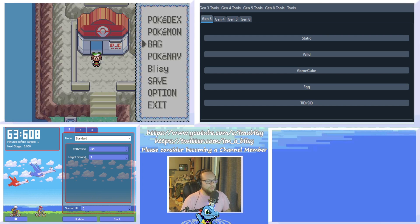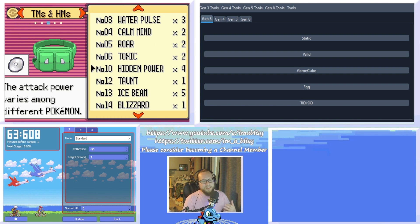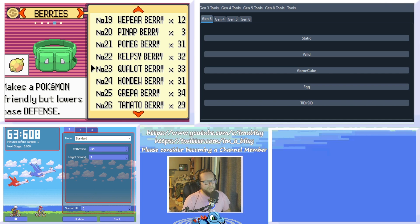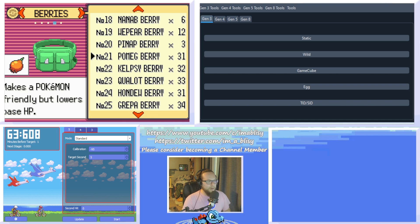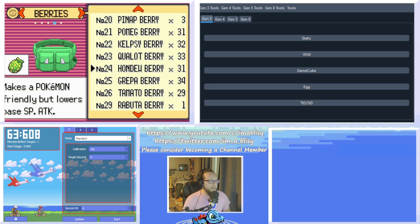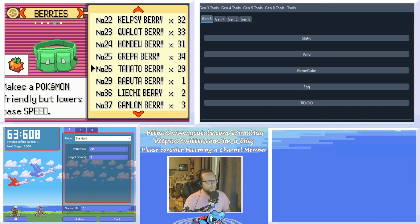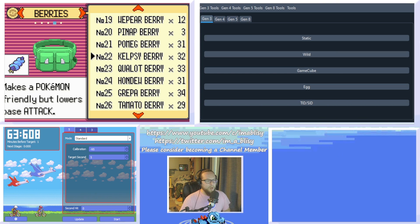You're also going to need the EV reducing berries — but only if your Pokemon has EVs. They are: the Pomeg berry, which reduces HP; the Kelpsy berry, which reduces Attack; the Qualot berry, which reduces Defense; the Hondu berry, which reduces Special Attack; the Greppa berry, which reduces Special Defense; and the Tomato berry, which reduces Speed. All of these berries are needed to remove any EVs because EVs mess with stat calculations.